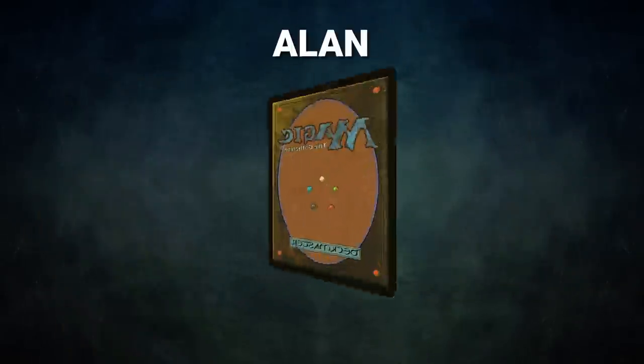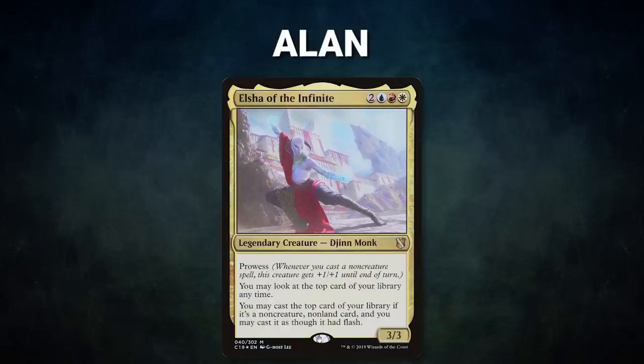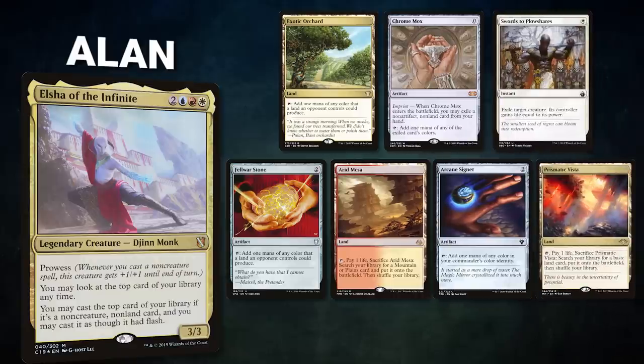Finally, we have Alan piloting Elsha of the Infinite — a turbo Jeskai deck looking to win with a quick Underworld Breach combo. His opening hand contains Exotic Orchard, Chrome Mox, Swords to Plowshares, Felwar Stone, Arid Mesa, Arcane Signet, and a Prismatic Vista.